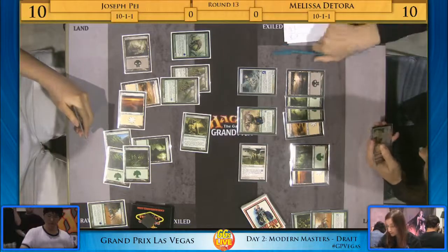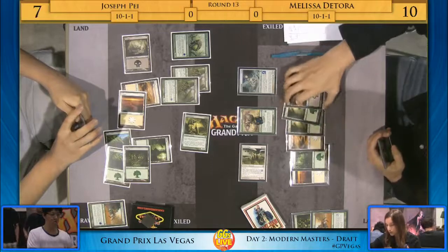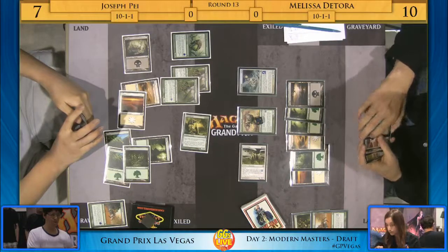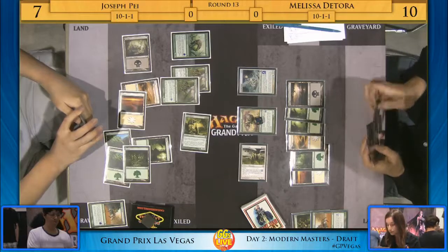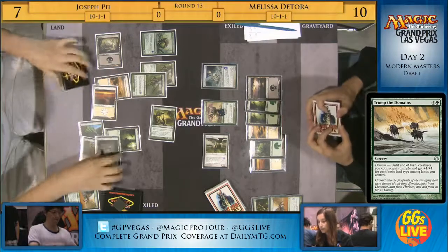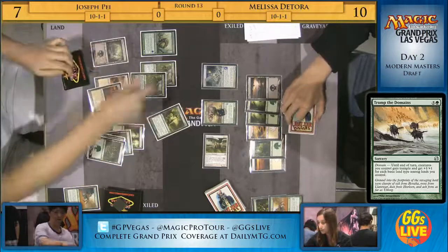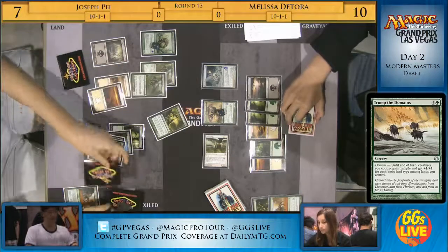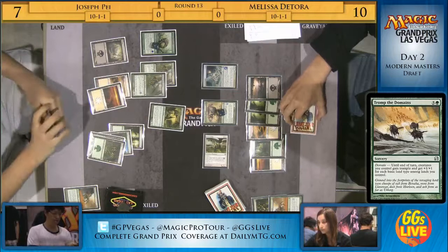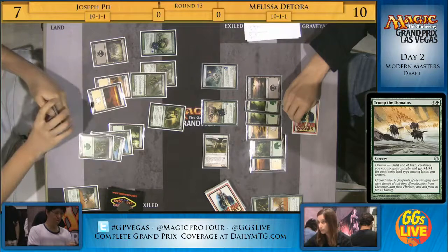It looks like Melissa's going to be the one facing lethal. She could play something like Sen's Enlistment, hoping to throw one of them in front of the Imperiosaur, and then overrun basically the next turn. But that's not going to work if Joseph Pei has Tromp the Domains as well. If you think he's got the Tromp, it could just be correct to leave your mana untapped. That's what Melissa does — threatens the Bound in Silence off the Amaru Scout, a potential removal spell using that Swamp.